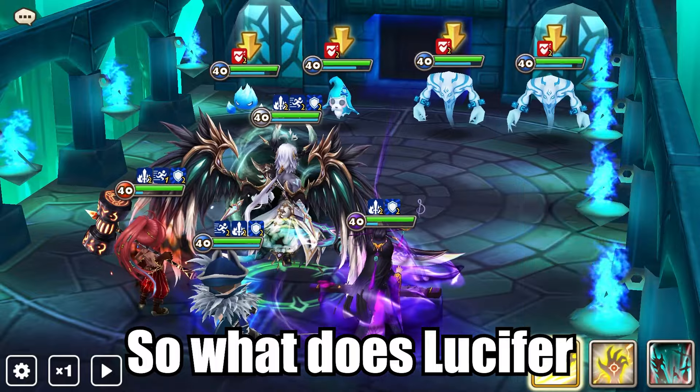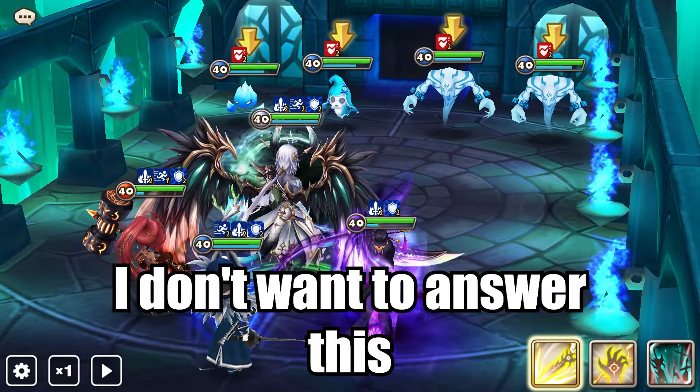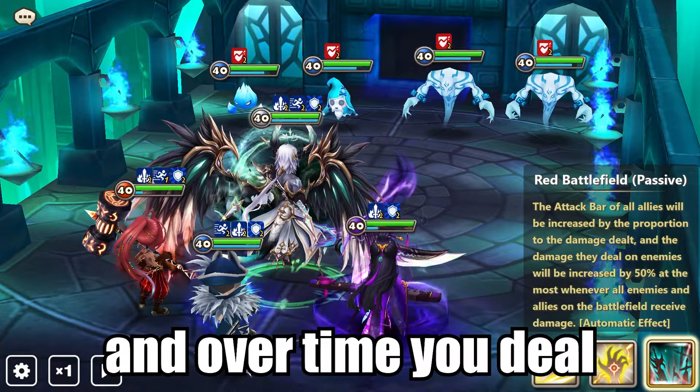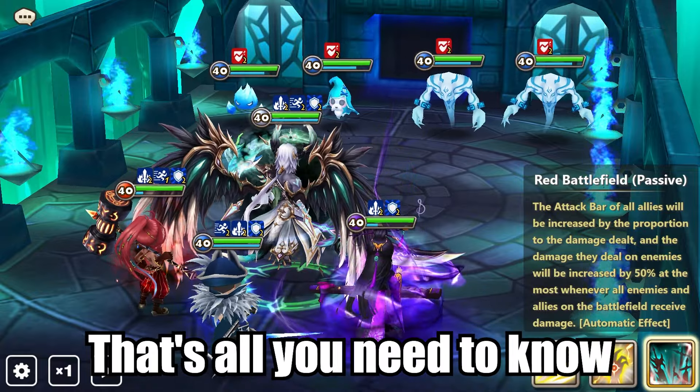Light Demon. So what does Lucifer actually do? I don't want to answer this because it's a bit complicated with his passive. Just know that the attack bar goes up and over time you deal more damage up to 50%. That's all you need to know.